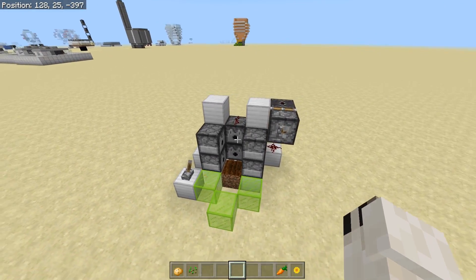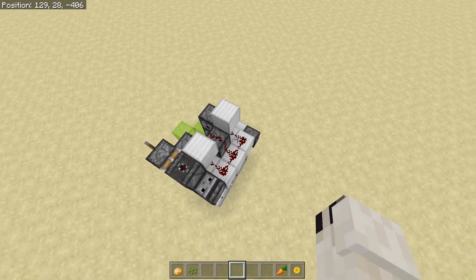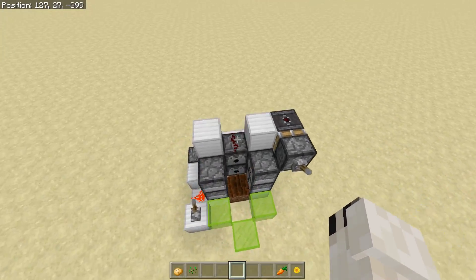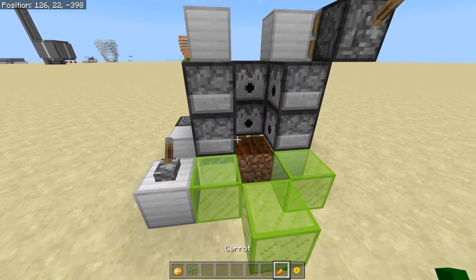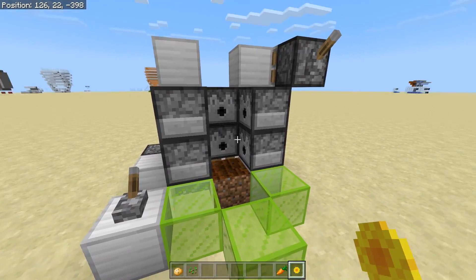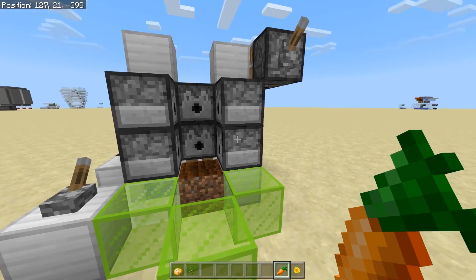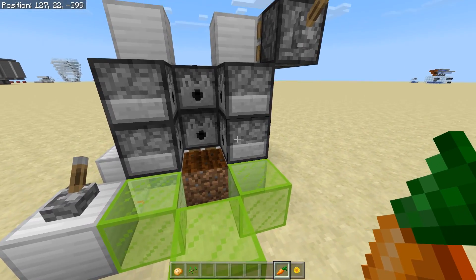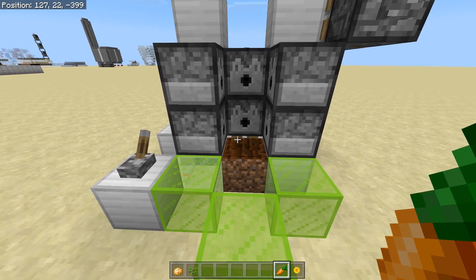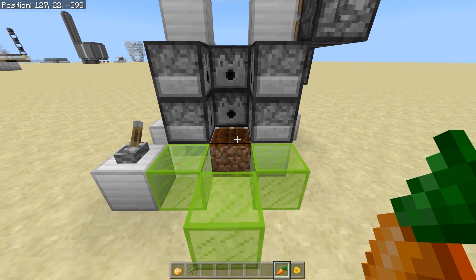There are quite a few pros to this design. First and foremost, it is extremely small and cheap. There is a crop mode and also a double tall flower mode in case you want to get a bunch of dyes or a bunch of food. It's also 100% bone meal efficient — this thing will always bone meal your crops three times, making sure they reach maximum growth before it harvests them.